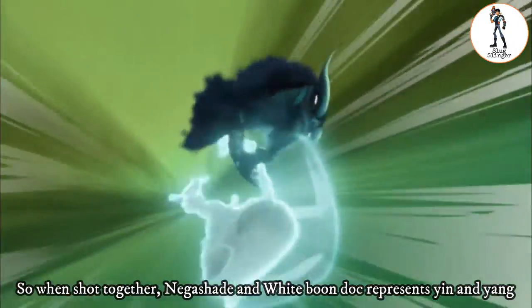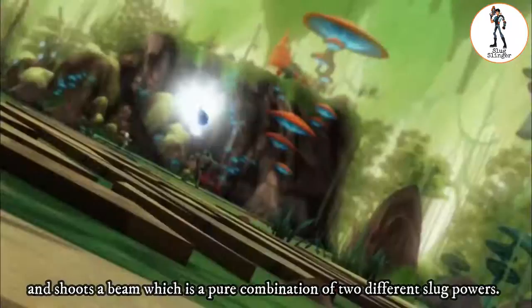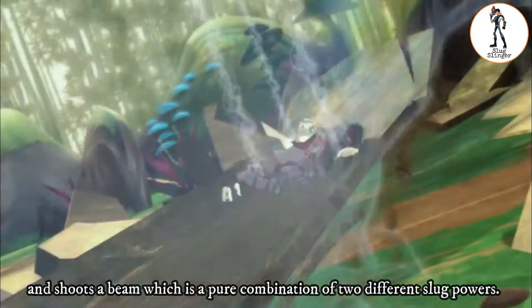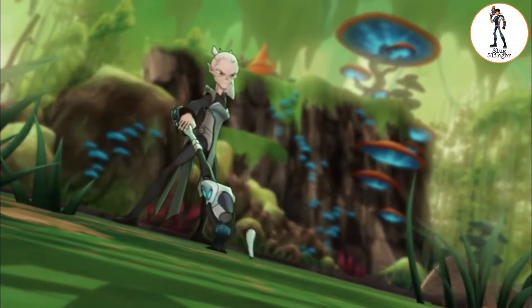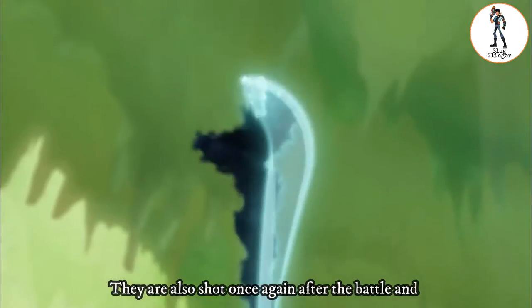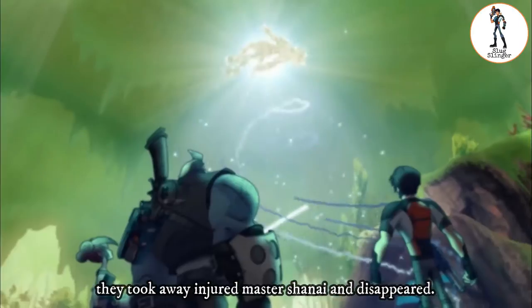When shot together, Mega Shade and White Boondog represent yin and yang and shoot a beam which is a pure combination of two different slug powers. They are also shot once again after the battle, and they took away the injured Master Shanae before disappearing.